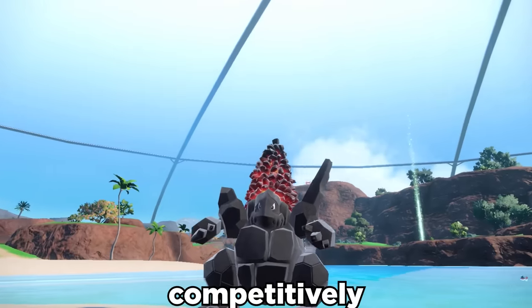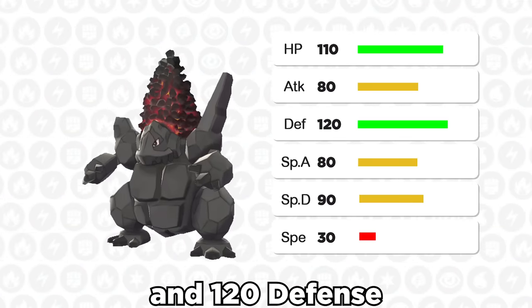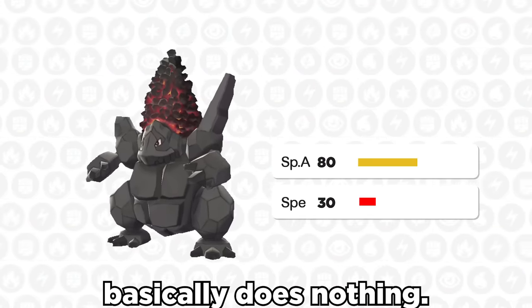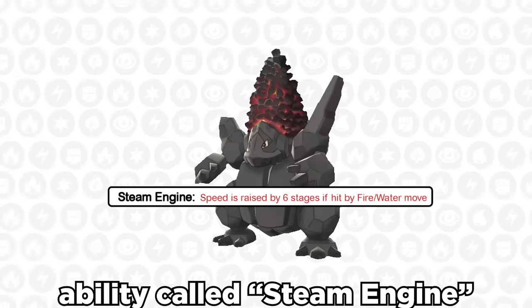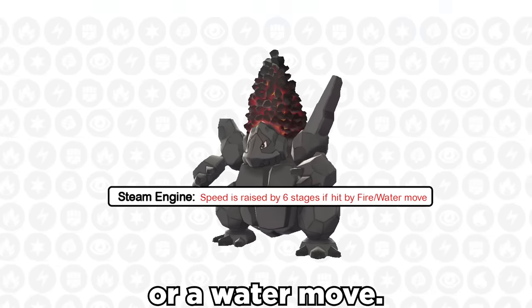Coalossal is a Pokemon that's almost never used competitively in Gen 9. He's got nice bulk with base 110 HP and 120 defense, but offensively, his lump of coal basically does nothing. But it does have a unique ability called Steam Engine that maximizes your speed to plus 6 if you're hit by a fire or a water move.